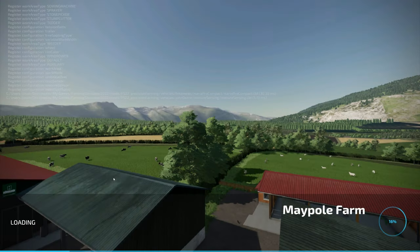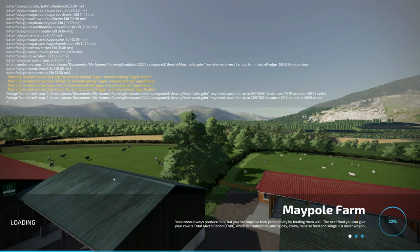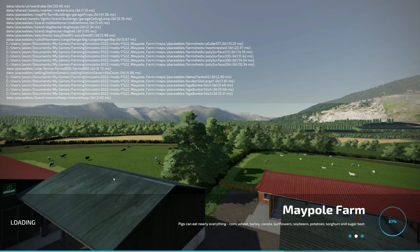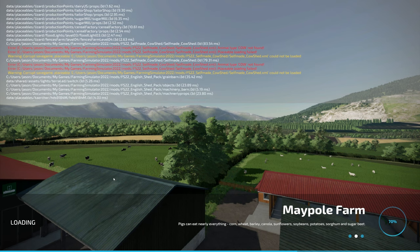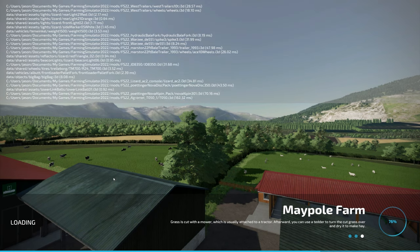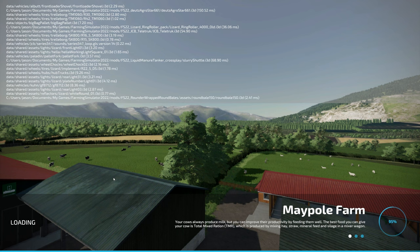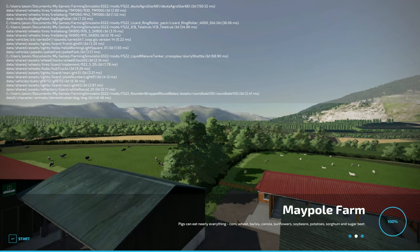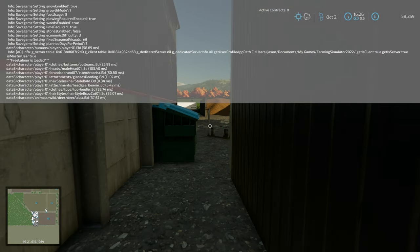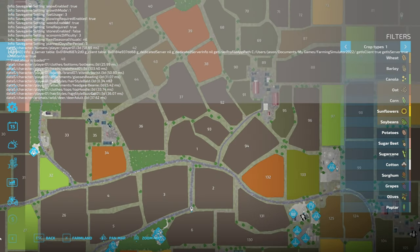I've intentionally made a mistake in the map edit to show you what can go wrong. There we go — lots of errors. I think it's just going to get stuck. This is the console showing what's being written to your log file. The game did load, but there are no animal pens anymore. Let's quit out.